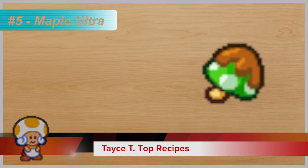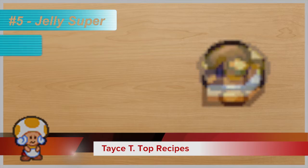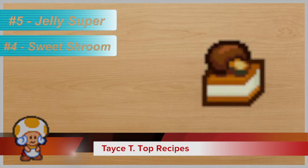We also have a tie, because depending on how you like to play the game, you could enjoy a Jelly Super, which is the exact same thing as a Maple Ultra, just opposite — it restores 10 HP and 50 flower points. At number four, we have the Sweet Shroom, which restores 30 HP and 20 FP.